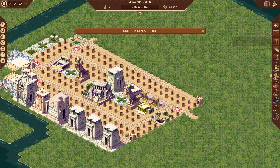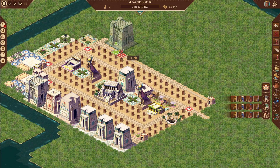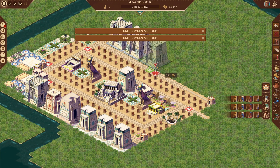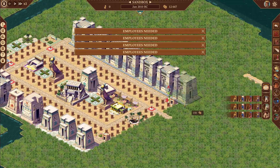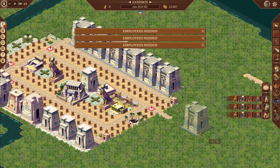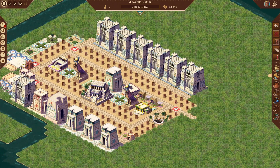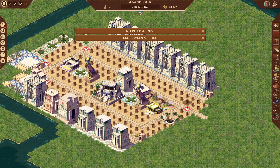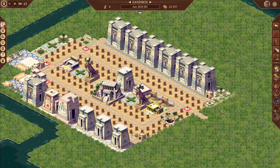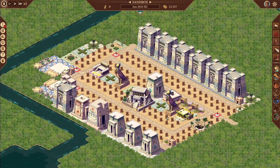On this other side we can do the same, dragging all the way down. This side is special because you could actually put more temples in here. Going one, two, three, four, five, and six. If you did seven it would hang off the end. If you didn't want seven, you could shorten it and put your architect's post right there, then fill the rest with gardens. It's up to you - whatever you want your city to look like. This basically wraps up my most basic housing loop that I use in all my missions.